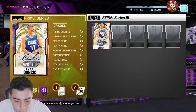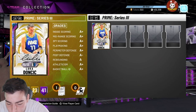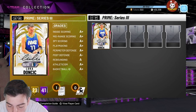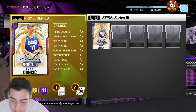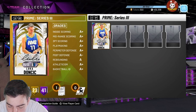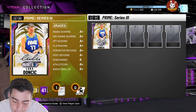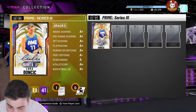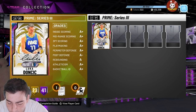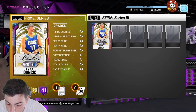We're gonna go over Devon Booker Galaxy Opal first. We have a new Devon Booker — everybody wants Devon Booker. He's 6'6, shooting point guard, that's a W. He has 98 three-point shot, 97 mid-range — he's a shooter. 95 layup, 85 driving dunk, 93 speed, 93 speed with ball — a little slow for a point guard. Perimeter defense at 90, steals at 84 — in my opinion that's terrible, they should have given him a better steal at Galaxy Opal. Rebounding 74, offensive 84.